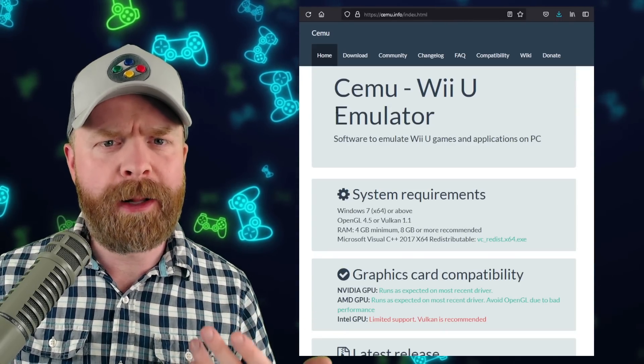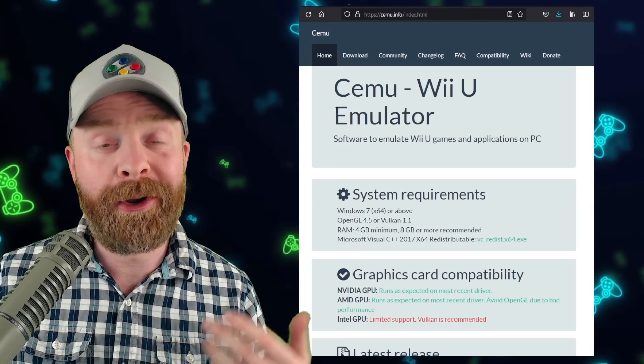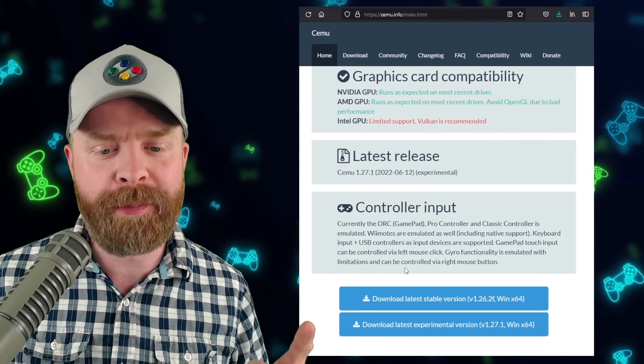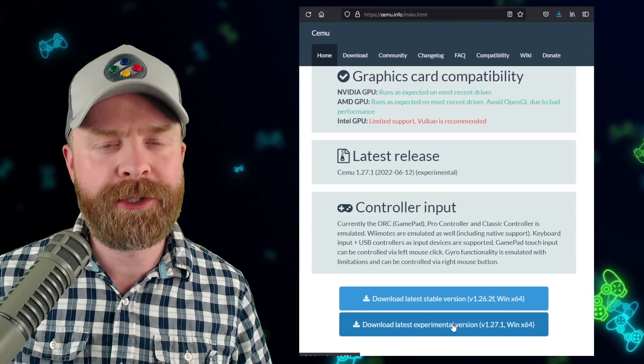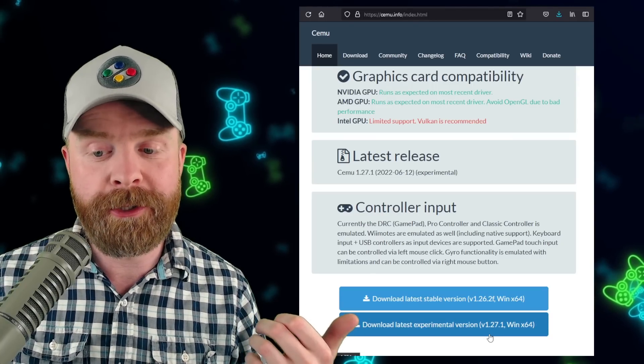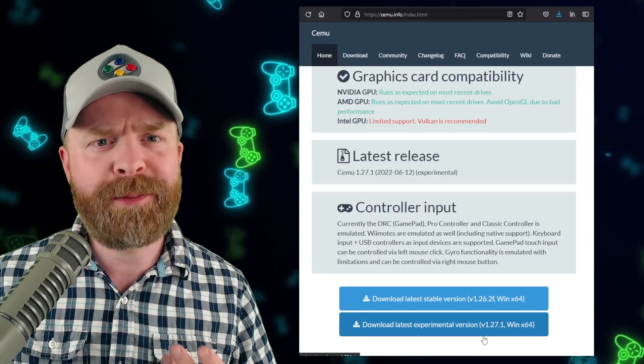If you want to pick up the development version of Cemu, just head to the Cemu website — I'll leave a link in the description below. Once you are there, scroll to the very bottom and click on Download Latest Experimental Version. At the time of filming it's 1.27.1, but it might be a later version, and that is absolutely fine.